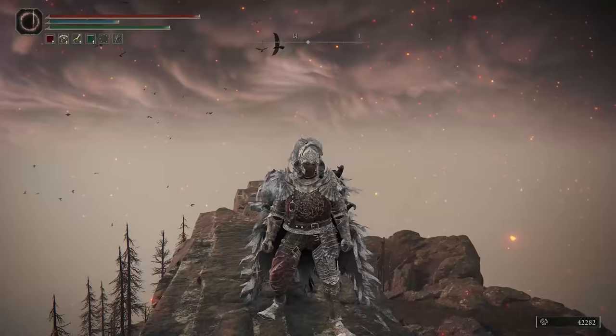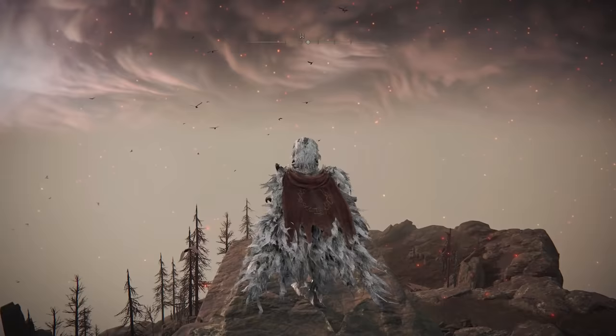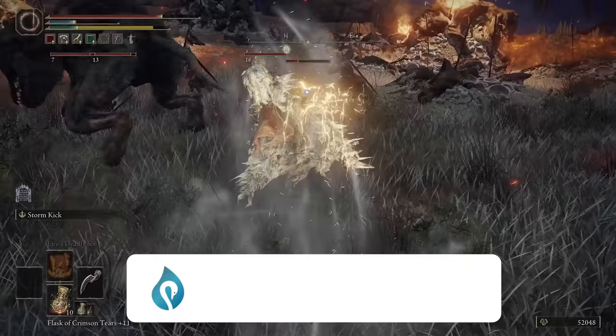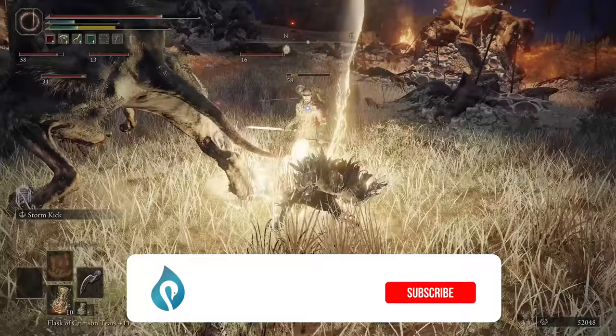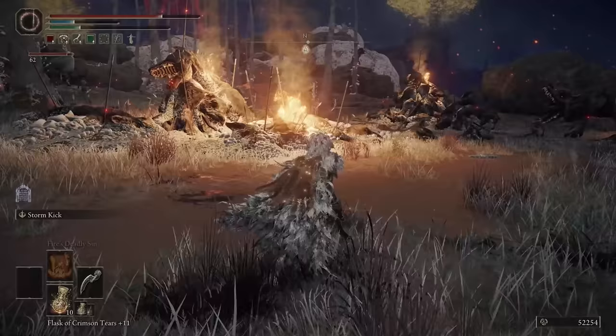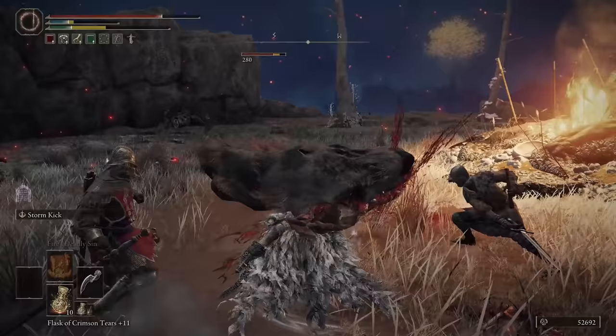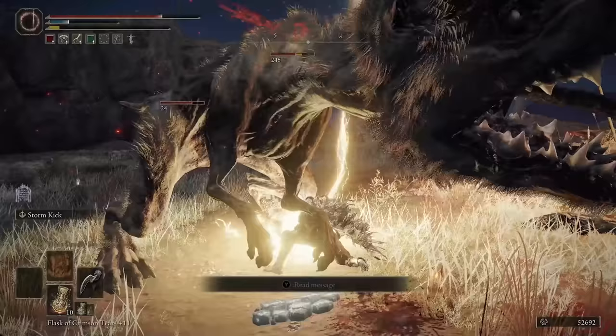Next up is another one of my favorite looking armors in the game — the Veteran's armor. You get this for beating one of the bosses and you can buy it from the finger lady at the Table of Lost Grace. I love the giant cloak and cape on the back. You just look like a complete badass when you're wearing this outfit. It is definitely one of the heavier outfits in the game and it's going to take a lot of endurance points. It's definitely for a character that wants a shield and a sword or a spear and just poke at people. You're not going to be moving very quickly but it looks really really cool and that's why it's at number four.